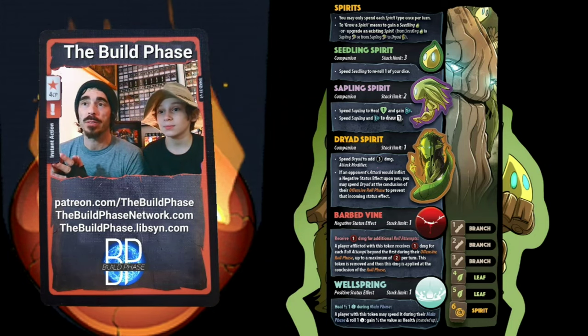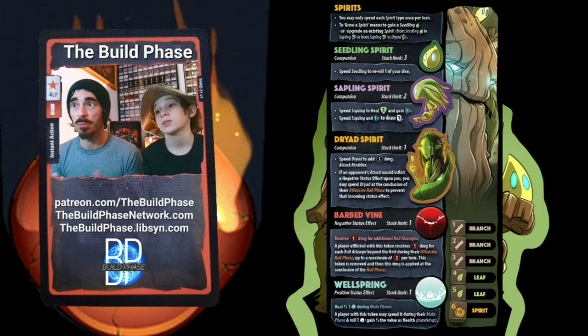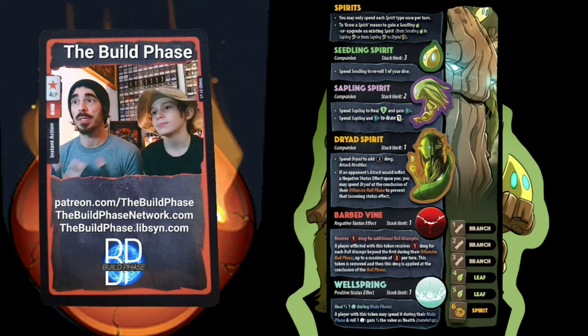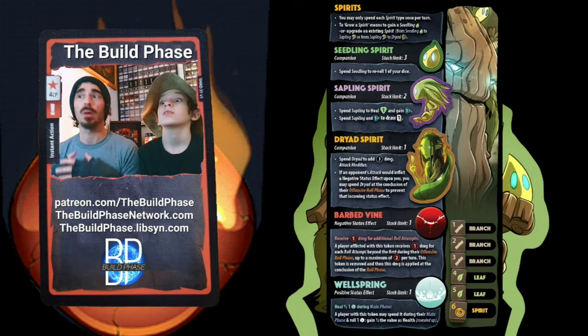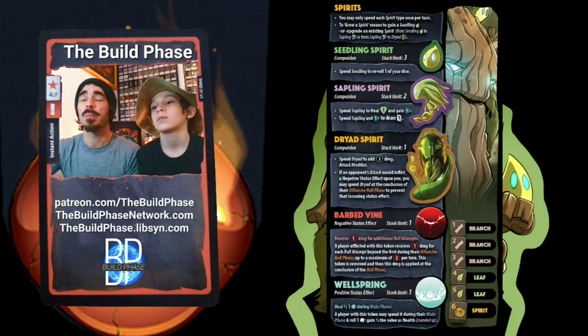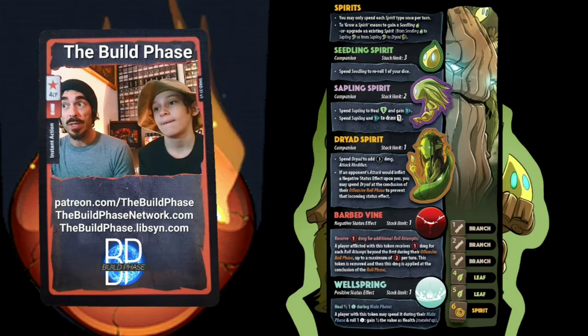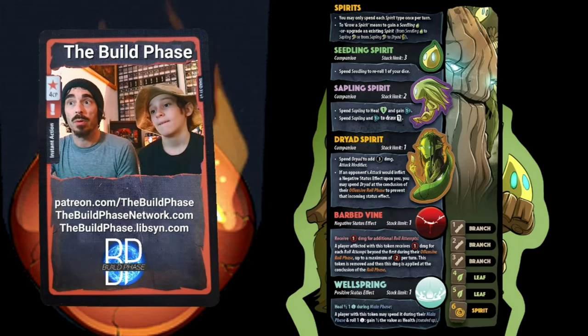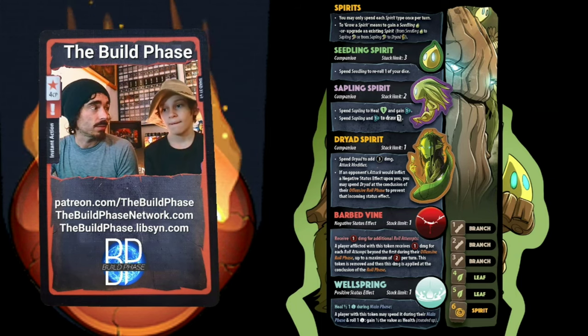The Treant is one of those characters that has a sub-economy unique to the character, in the form of spirits. Every turn he gets to grow one, and there are various cards and abilities that let him grow additional spirits throughout the game. Every spirit starts off as a seedling, which has a fairly weak effect — you can spend it to re-roll one of your dice.